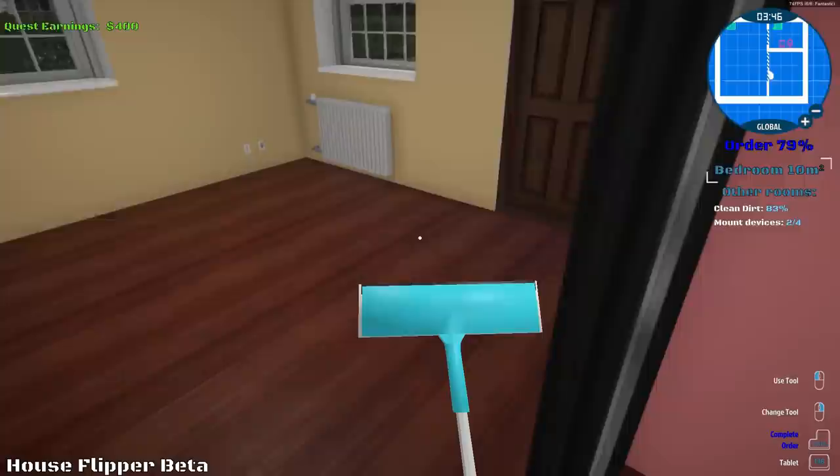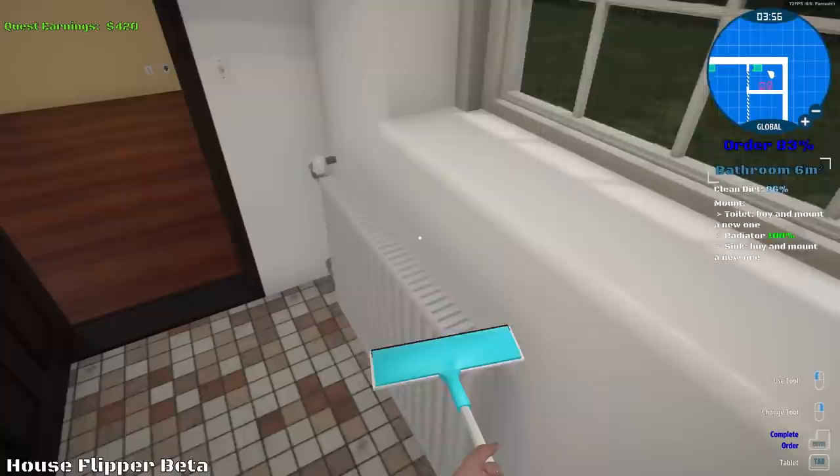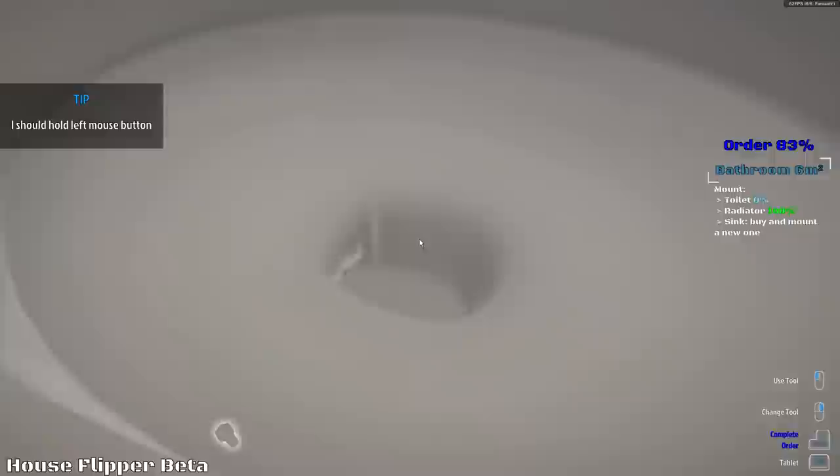The bedroom's done. Let's clean up the bathroom before we install the toilets and the new sink. Bathroom should be pretty straightforward as well. 86%. Bathroom is done. Now we just got to buy a new toilet and a new sink. Let's get the toilet first — we'll get this mountable toilet. Pop that into position and we're good. Let's install this. Screw in the bolts into the ground so it does not move when you're taking a big poop.